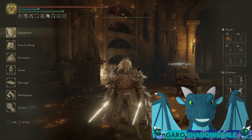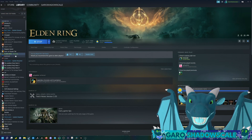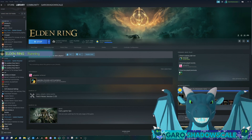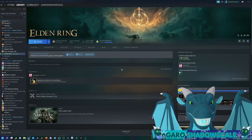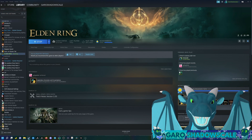First, we need to make a backup. Close your game. When you close your game, you want to wait until it actually fully closes. You can see I closed it, but it still says it's running — it's in the green. Give it some time; it takes a while, maybe 30 seconds to a minute or so. Wait for it to actually fully close.